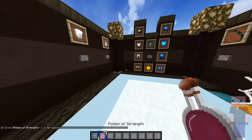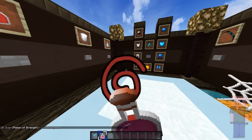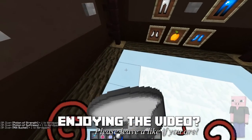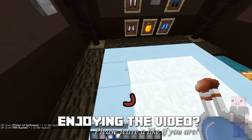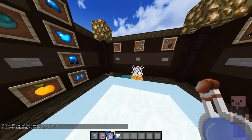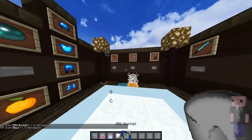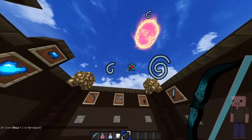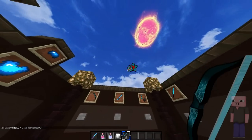Next up we got the strength particles — they look like this. And the swiftness particles — they look like this. And the bow: the bow looks extremely cool, I really do love it. The bow particles look like that — they're the same as the crit particles.